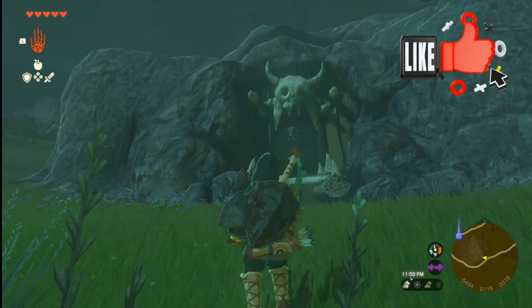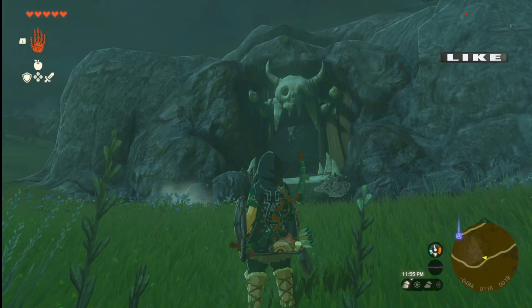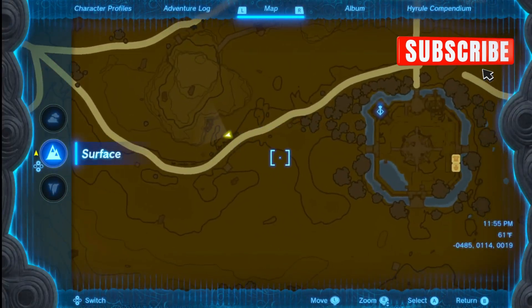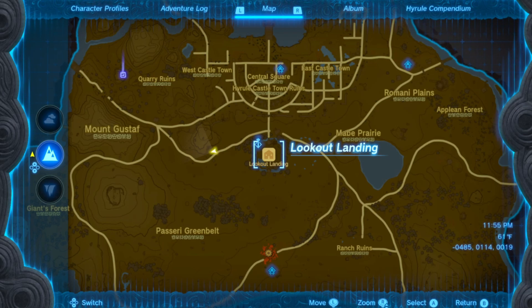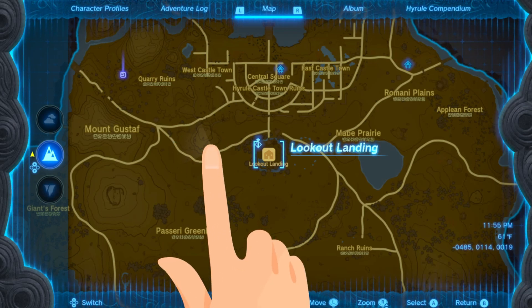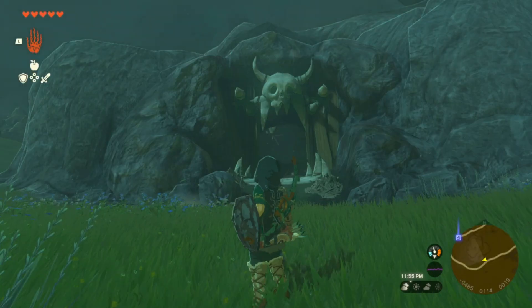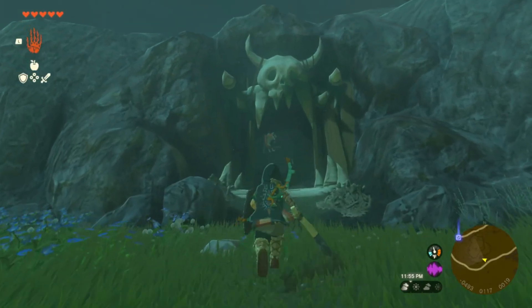I found this really cool cave — check this out. This cave is right here just to the west of Lookout Landing, which is the first place they send you to when you get off the newbie isle. It's a really cool cave, definitely come check it out. Let's go in and see what's up.